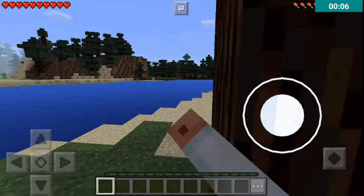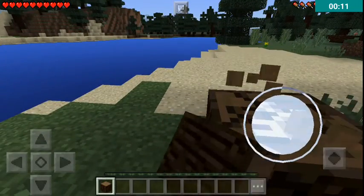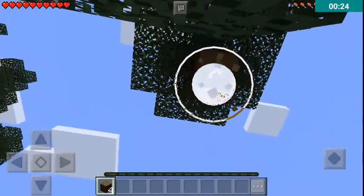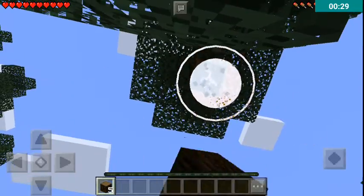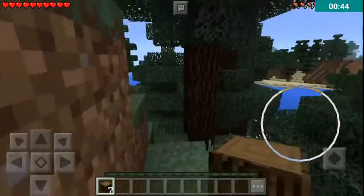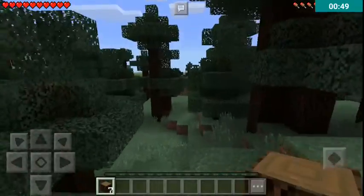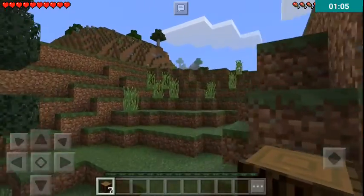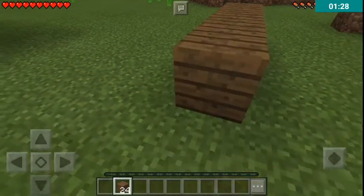Hey guys, Felix here playing Minecraft PE Survival Mode. I will show you some really nice commands. This is version 0.16.1 and I can use commands to get diamond stuff and things like that. Let's get to the game and make a house.